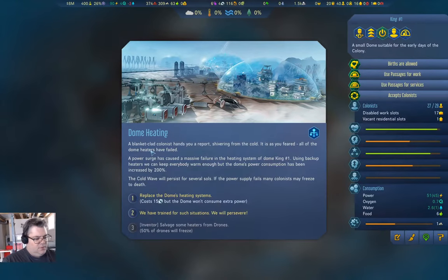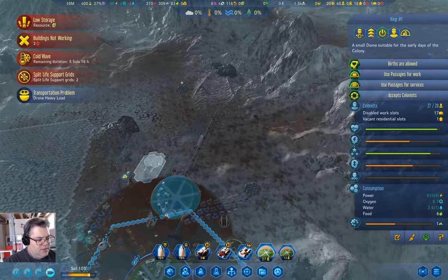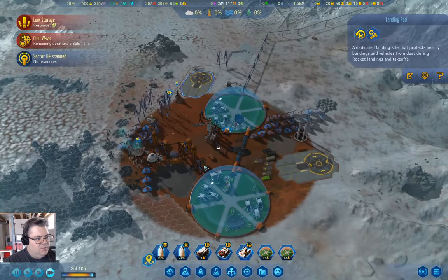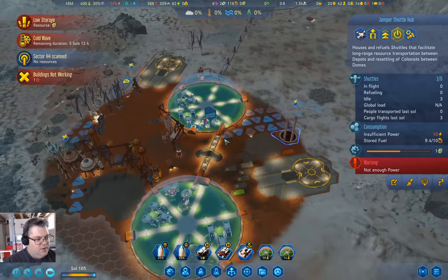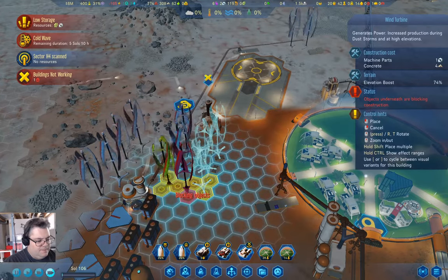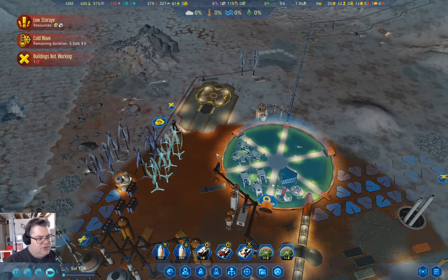Dome heating. We don't have 15 machine parts so we will persevere. This is just about constructed. We have our water source back. Building not working — no power, that's fine. We can build a couple of these. We don't have the machine parts for that, but we are producing them so they will get built eventually. Lowest priority there.